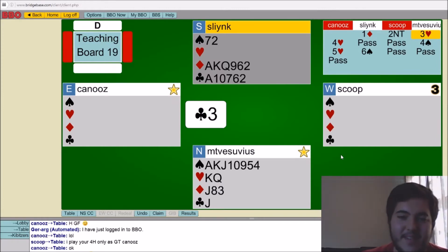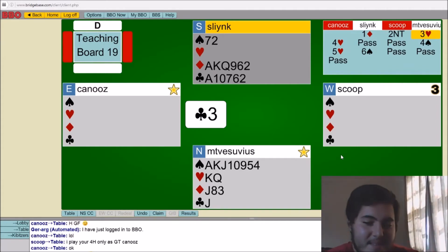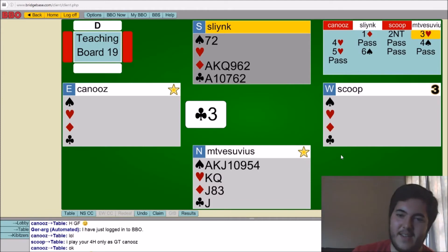Oh, that's a nice hand — what an interesting play problem. The lowest outstanding club means clubs are probably 6-1, and hearts are probably not split. I have to get rid of my heart loser somehow, but I can't ruff clubs to my hand because he'll just over-ruff. And if he doesn't over-ruff, he's getting trump promotions, so I could lose two trump tricks. That's really not good.